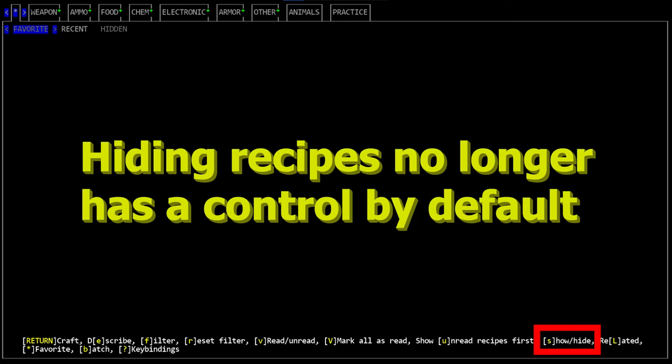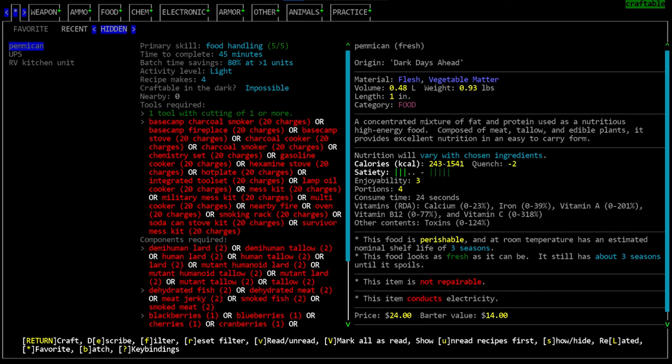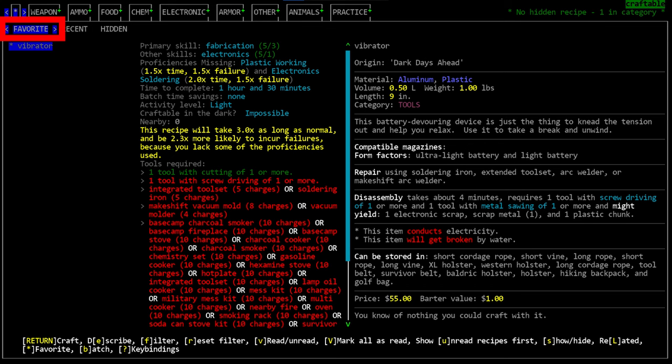You can also hide and restore recipes using the lowercase S key. If you press S on a selected recipe it will be removed from the list. Any hidden recipes move to the asterisk tab at the far left under a 'hidden' subheading — select one and press S again to restore it. Similarly, you can favorite frequently used recipes by pressing the asterisk key while a recipe is highlighted; they move to the favorites section under the same asterisk tab. Press asterisk again to remove the favorite tag.